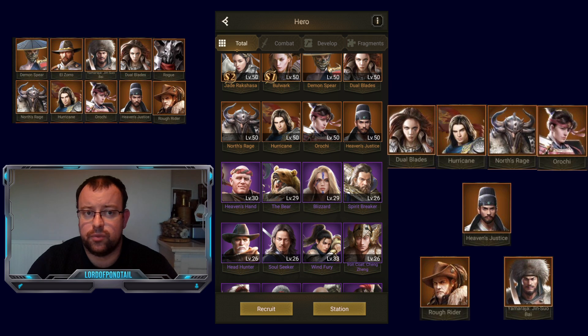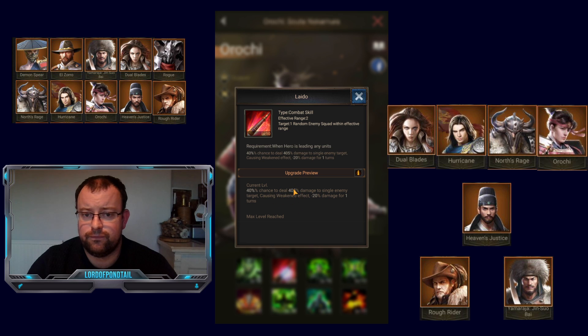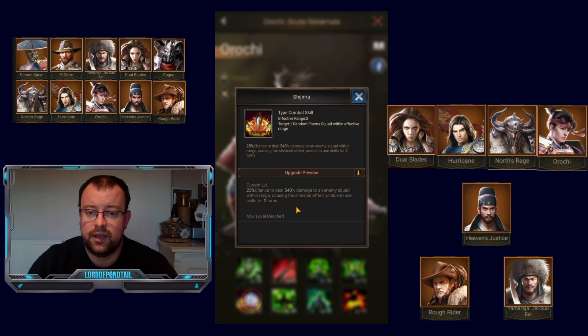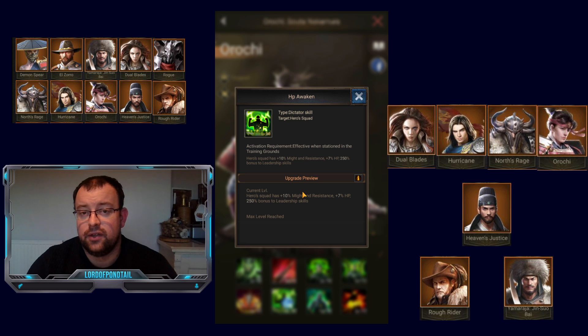Next up in this group is Orochi. Similarly, he is going to do a lot of damage like North Rage — 40% chance to do 405% damage. He also does a bit of debuffing, weakening opponents. His 5th skill will do 540% damage and will silence for 2 turns, which is the most countering crowd control you'll get from an orange hero. In these general 7 orange heroes, if this activates twice in a battle, it makes a huge difference in the early stages of the game. His 8th skill is pure damage — slightly lower chance but a high amount of damage at 644%.